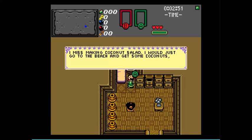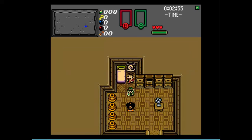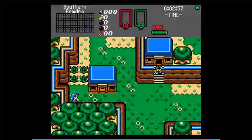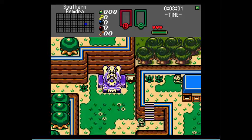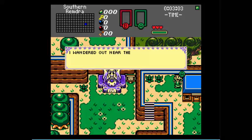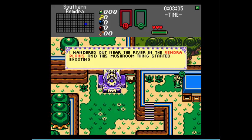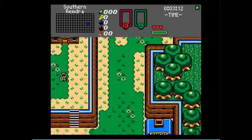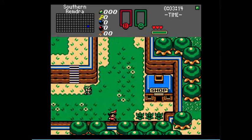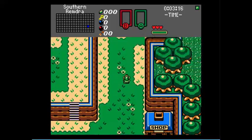I miss making coconut salad. I would just go to the beach and get some coconuts, but I'm simply too lazy to go get some. That's actually a bit of a hint, because I know there's a trading sequence in this game. Like any good Game Boy Zelda should have. I wandered out near the river on the Remdra Plains, and this mushroom thing started shooting explosives at me. Be careful. Mushroom things that shoot explosives — where have we heard this before? As for the shop, we'll come back later once we actually have the money.